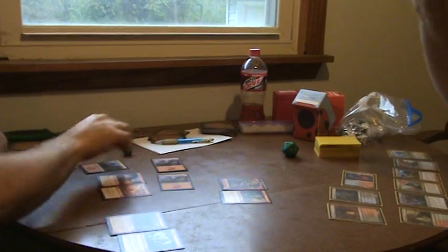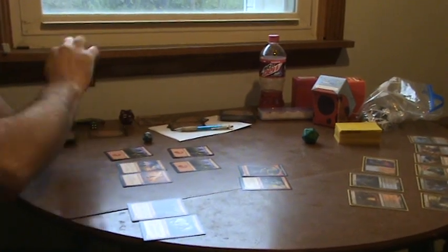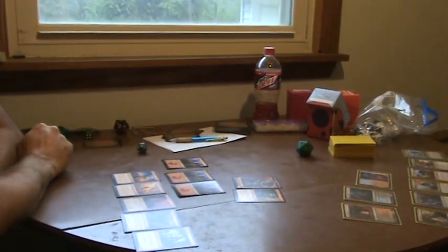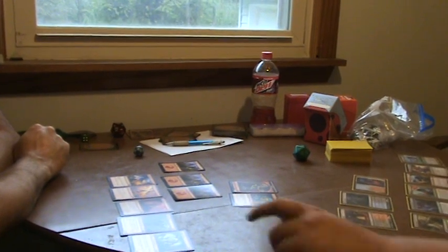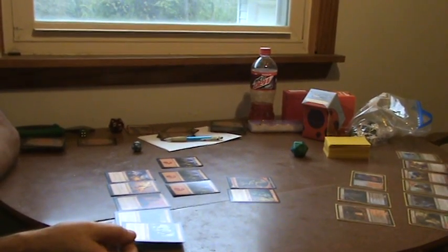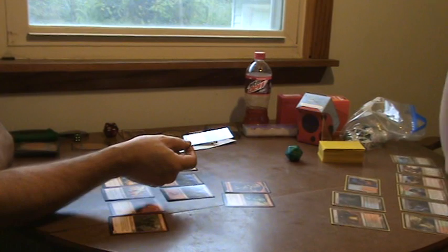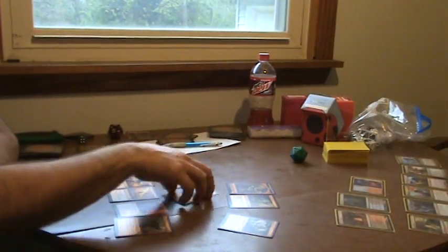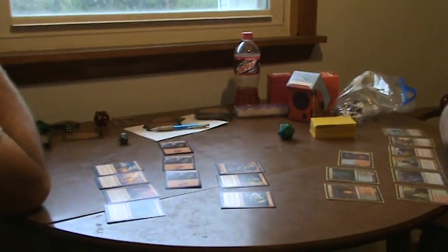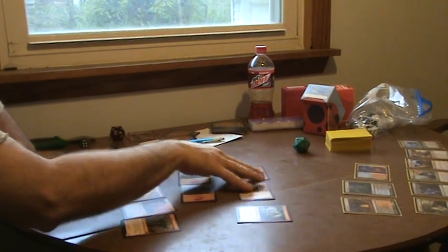Untap, upkeep, nothing, draw. Got another mountain. You land for the turn — you've got three mana available to use as you see fit. You have another creature that's a three cost. It has menace, which means if I want to block it, I need to do it with two or more creatures. I can't just put one creature in front of it to block it. And I have no creatures. So you want to put him on the board — pay your three. You've got three mana in your mana pool, you can spend that three mana to play this card. It is summoning sick, but these two are not. So if you want to attack, you can turn them sideways — tap them. That's two damage coming at me, and there's nothing I can do.